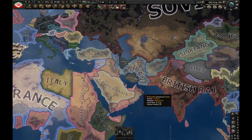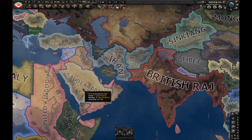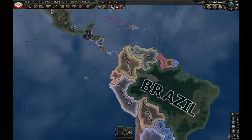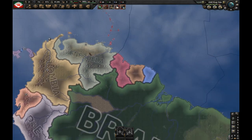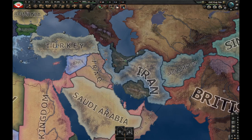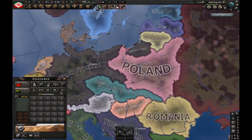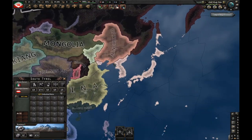The best countries to request land lease from are major countries. Keep in mind democratic nations will basically never give you land lease, and non-aligned countries need very high world tension to give it. So you want a communist or fascist country. If you're playing a country in the Americas, you can ask El Salvador, Venezuela, or Peru, or some European countries. Also make sure that country is connected to you by land.